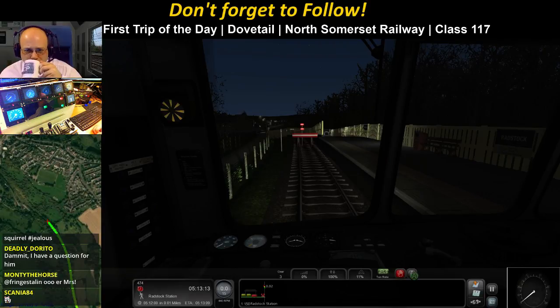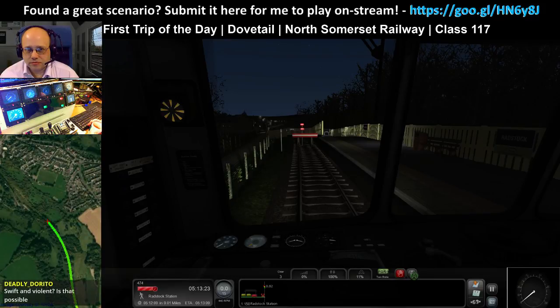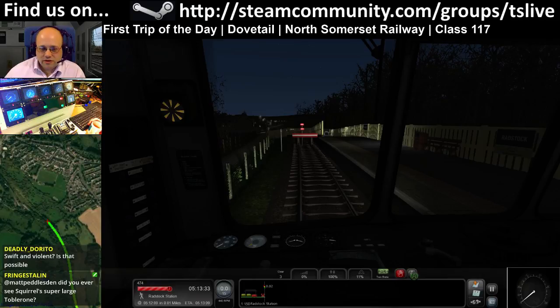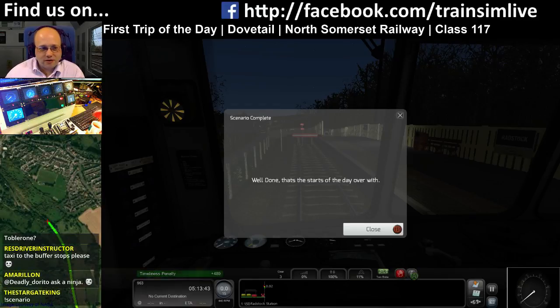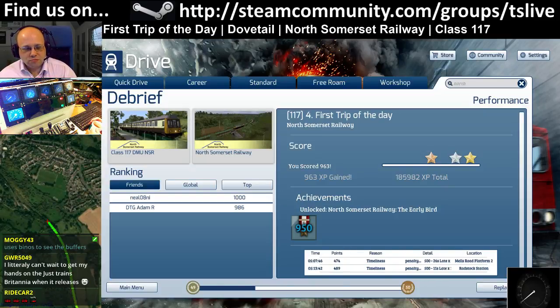Open the doors. Do I ever see Squirrel Super Large Toblerone? No, I didn't, Fringe. Probably for the best. Taxi to the buffer stops, please. I want a score on my scenario — 963! Oh yeah! That'll be a gold. It's not a brilliant score but it's a score. Do it again and race like crazy between each of the waypoints and get a thousand points.